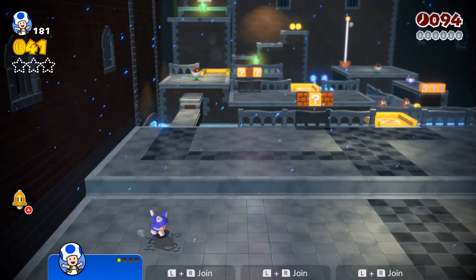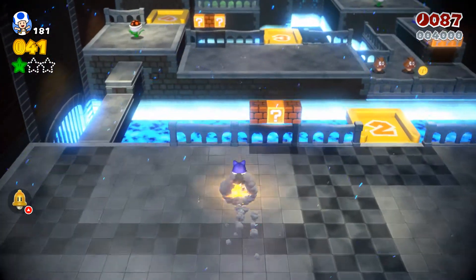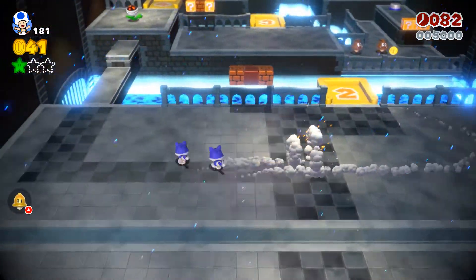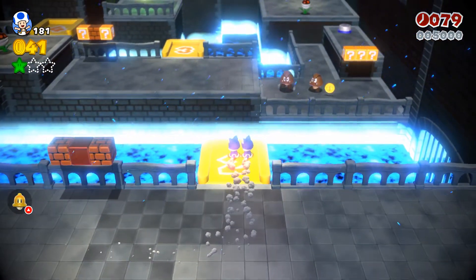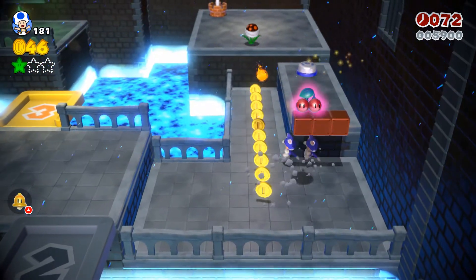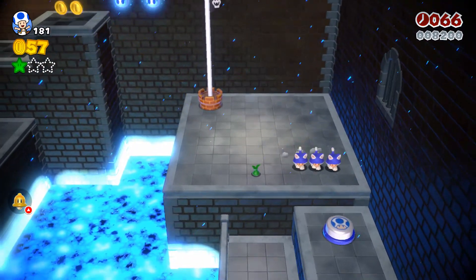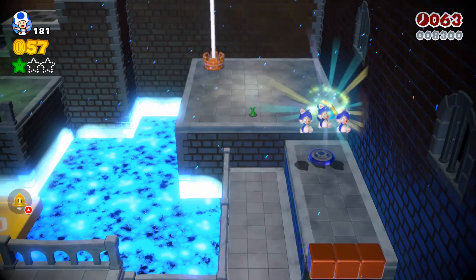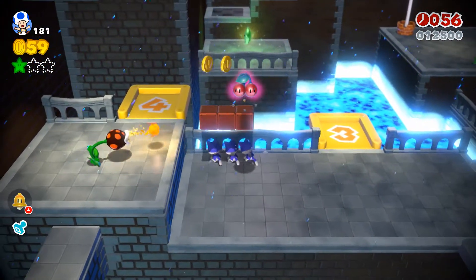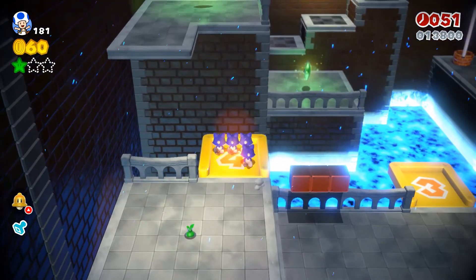You'll see this crack or divot right over here - just ground pound it and you get the first green star! Make sure not to skip over that. We just multiplied into two Cat Toads - nice! Take out these Goombas, and there's a switch that a Toad needs to hit. You have to play as Toad in order to hit the switch - and there we go, got the stamp!